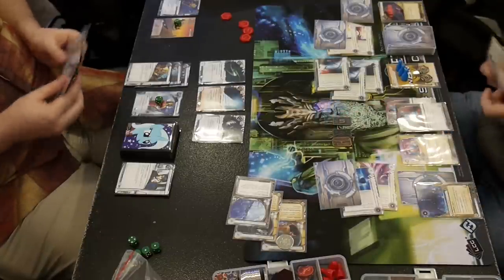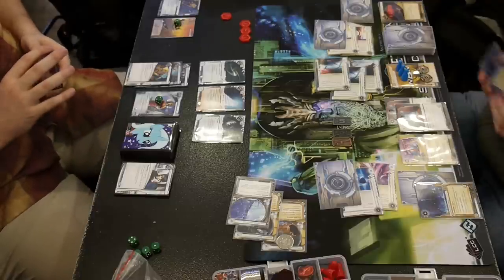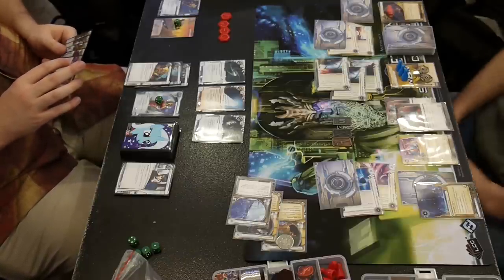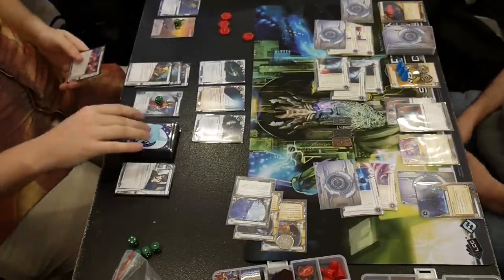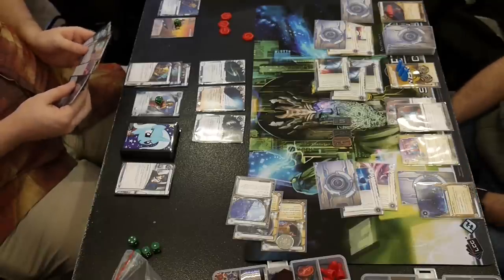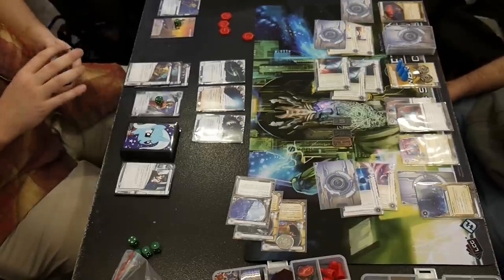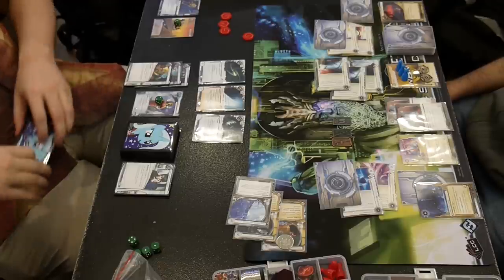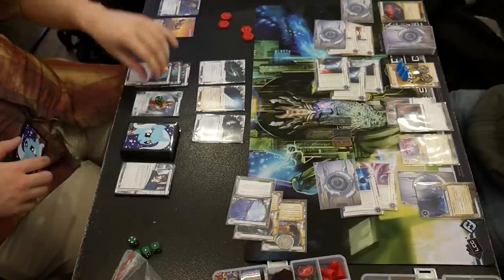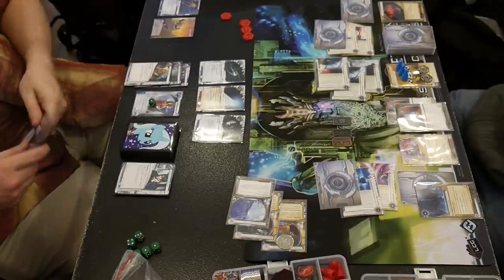Now the Source is not on the table, so I bounce the Agenda hands right off my SanSan — that is still defended. He just can't find his decoder, so it's really not good for him right now. Just a bad draw — if he had a Crypsis, I would be in trouble. A Crypsis here would be really bad for me, he could walk right through my remote and trash all my stuff. I think there is another Source in his hand. I've got eight credits, my SanSan is rezzed, I have an Astroscript token, I have two points on top of that. It's not looking good for Andromeda here.